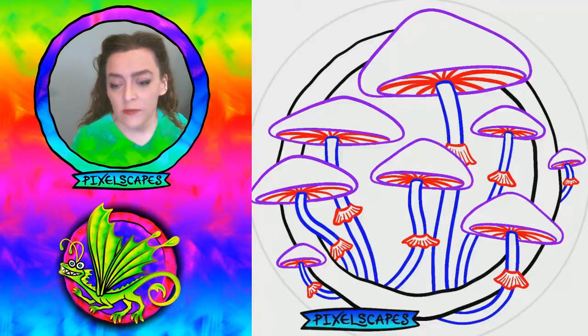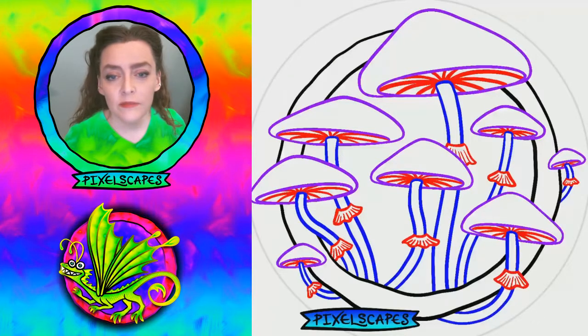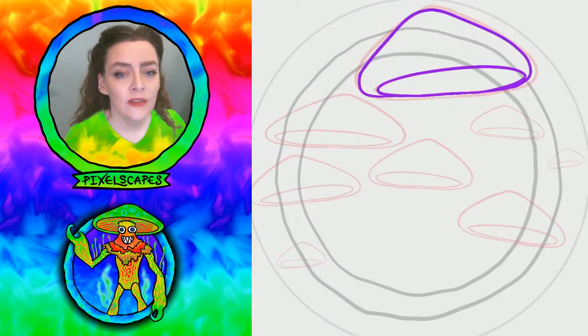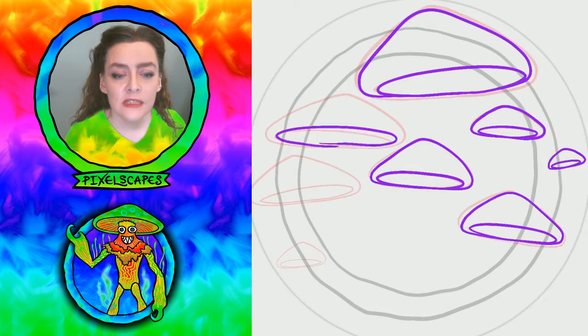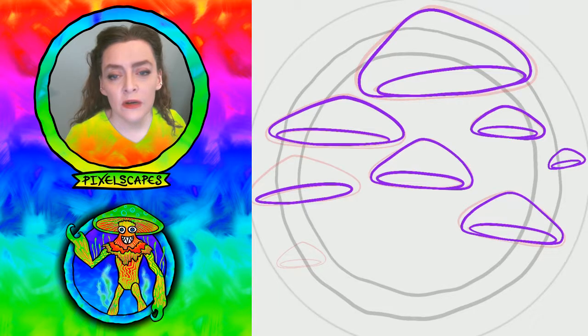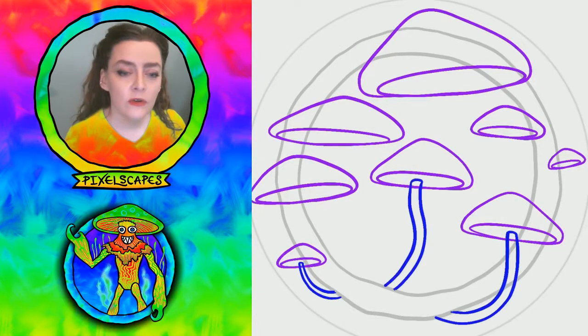So first things first, I have my sped-up sketch. This will take a minute. It's tough to do perspective on ovals, so I did just one and then kind of used it as a guide to freehand the rest, and it worked pretty well. The two little mushrooms on the side are curling around the edge.